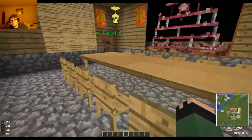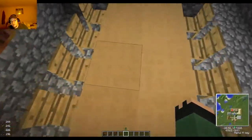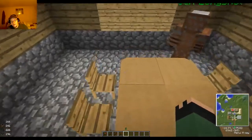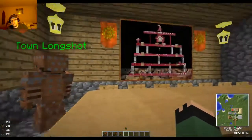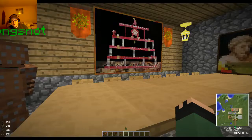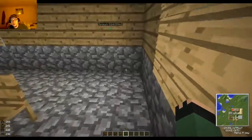Here's some more stuff from BiblioC raft — these awesome new tables that they added. And then Jammy's Furniture Mod of course gives you the ability to sit down in the chairs; you just right-click to get off.